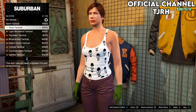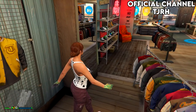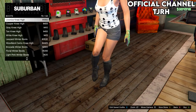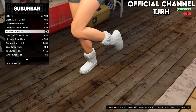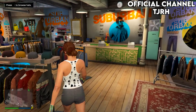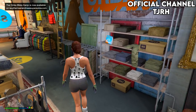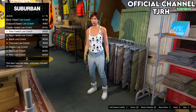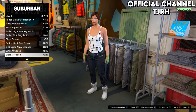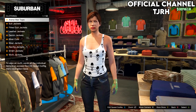Go down to gloves and equip the light woodland tactical. Then head over to the shoe section, go onto boots and equip the ash winter boots — that should be number 77. Once you've equipped those, head over to the pants section, go onto jeans and equip the black cropped jeans, which are number 38.